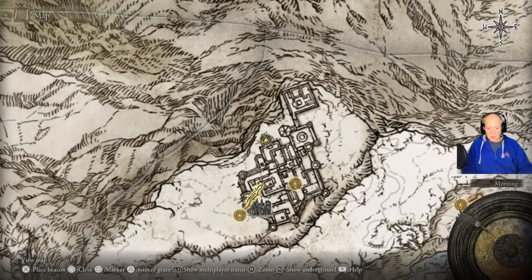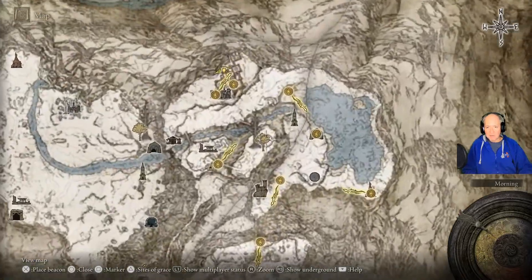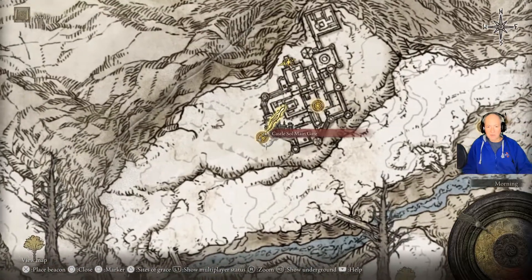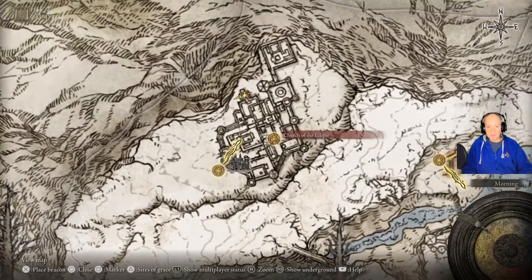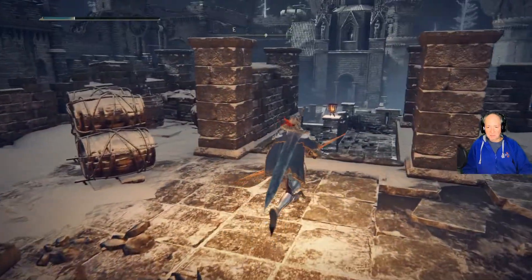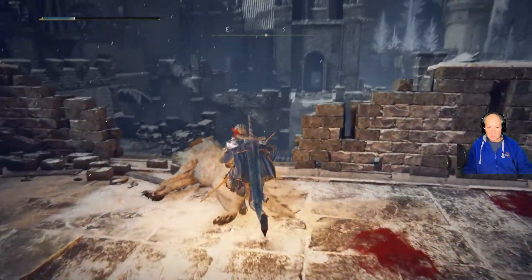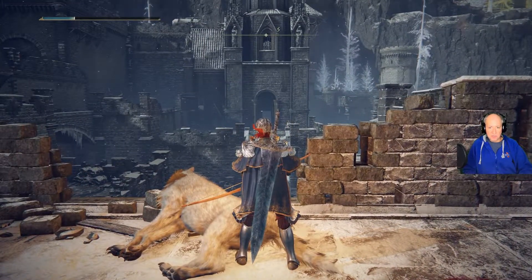We are in Castle Sol here in the Mountaintop of the Giants. It's the castle over here; there's a mausoleum right out here. I started here from the Church of the Eclipse, which is just right through that door there — that's where the Site of Grace is.